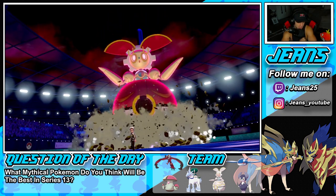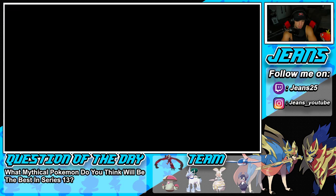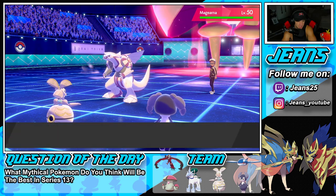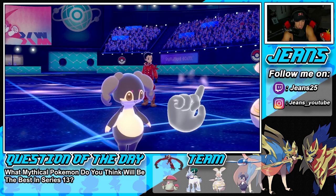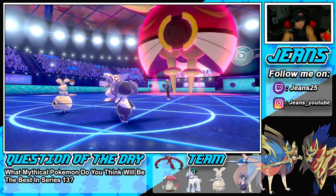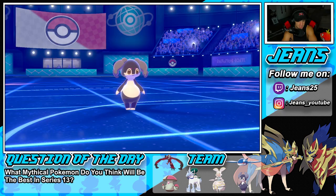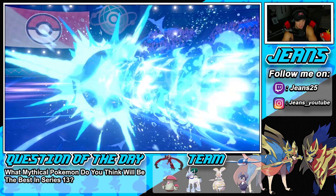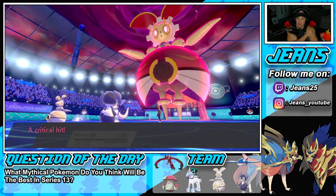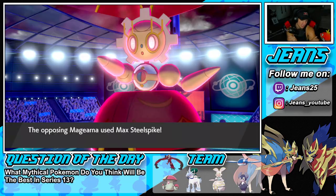He can take out my Indeedee all day - and then their Magearna goes plus one too. Focus Sash activates - he gets a crit as well. Wow, a little crit action. Indeedee goes down and both Magearnas go plus one. He goes for a Special Defense boost. The opposing Palkia is going to be sent out and Trick Room is out and about. This is a tough matchup - Magearna versus Magearna.